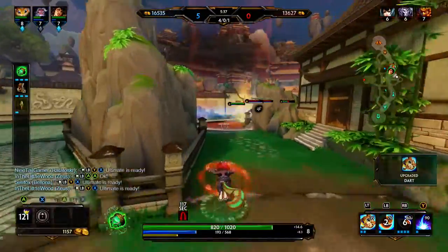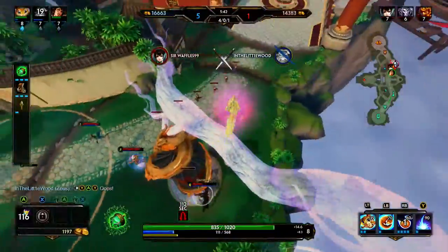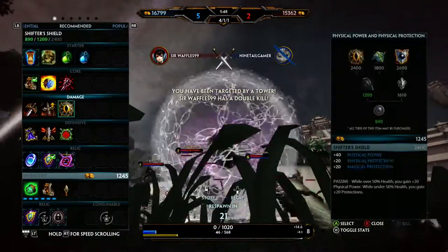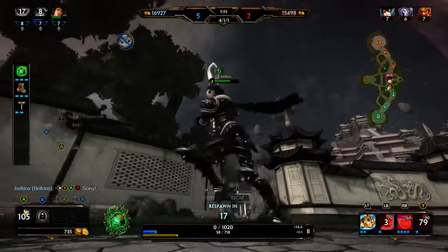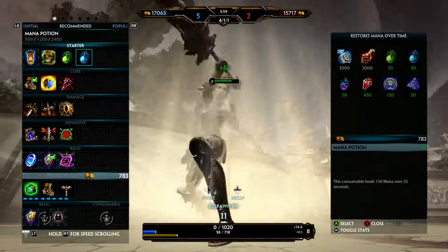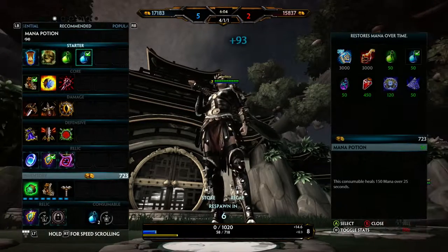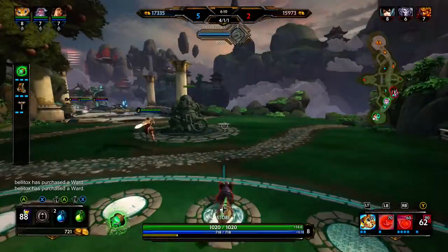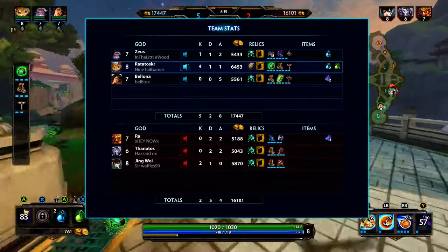There goes the jungle. I want that Thanatos — I missed. And I'm dead — that was a mistake by me. Oh, it's not a problem man, that was all me. What do you mean good game? Calm down, sir — I am 4-1, sir. There ain't no way buddy. None of them have protections yet.